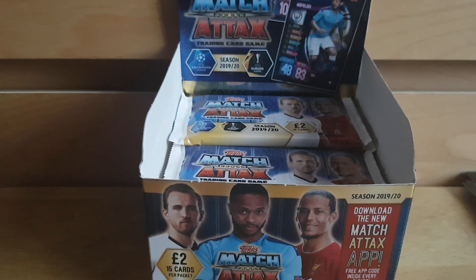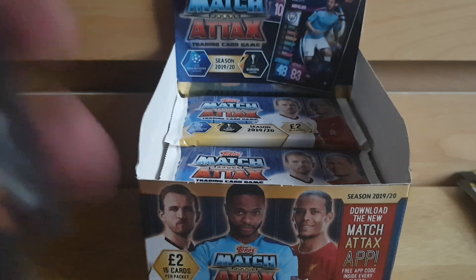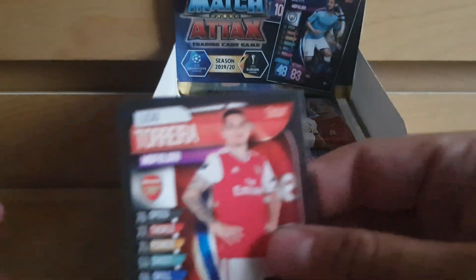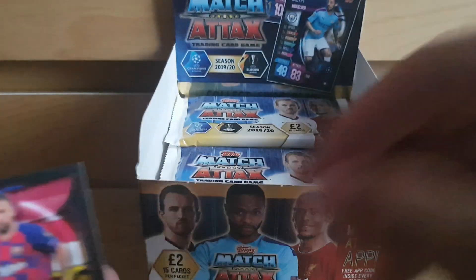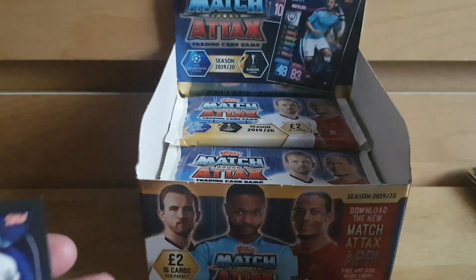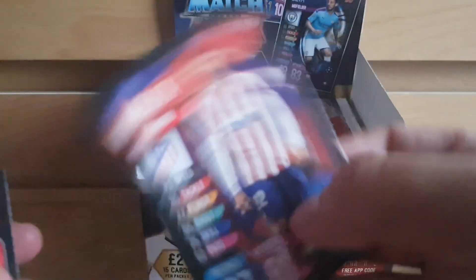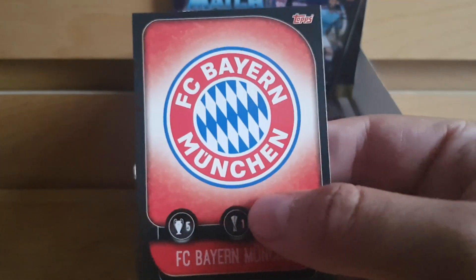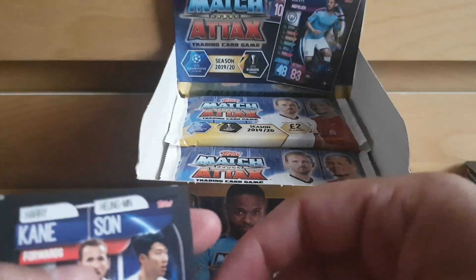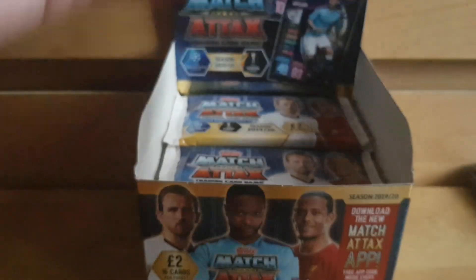That's two packs down, 22 to go — strap yourself in folks. Pack three: Connor Cody, Lucas Torreira, Thomas Müller, Jordi Alba, Mauro Icardi, Moussa Dembele, Heung-min Son, Mohamed Salah, Wan Mata, Julian Brandt, Alvaro Morata, Bayern Munich badge, Harry Kane-Heung-min Son duo, Kepa, and we have Husam Awa MVP of Lyon. I'll have fun updating the binder later.